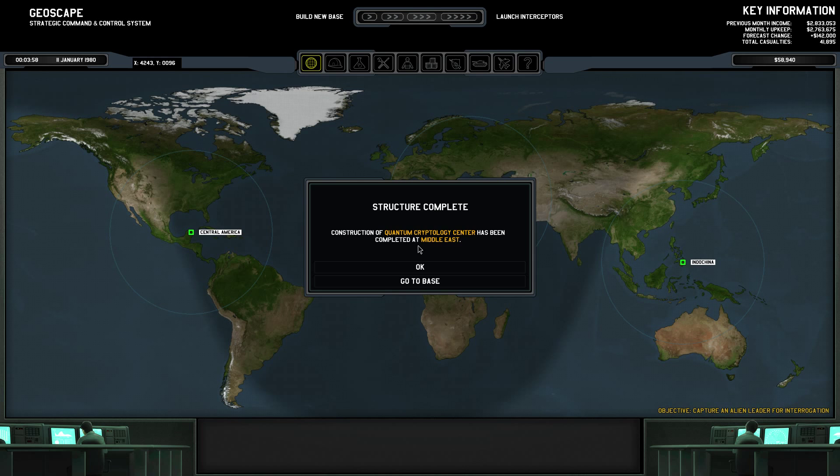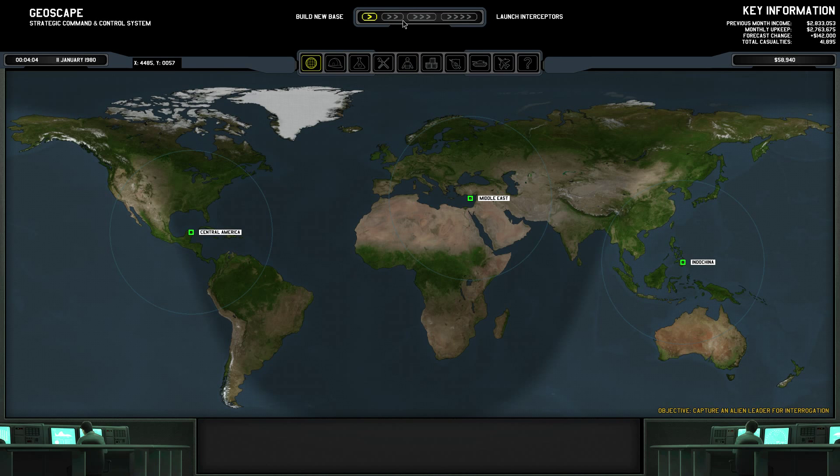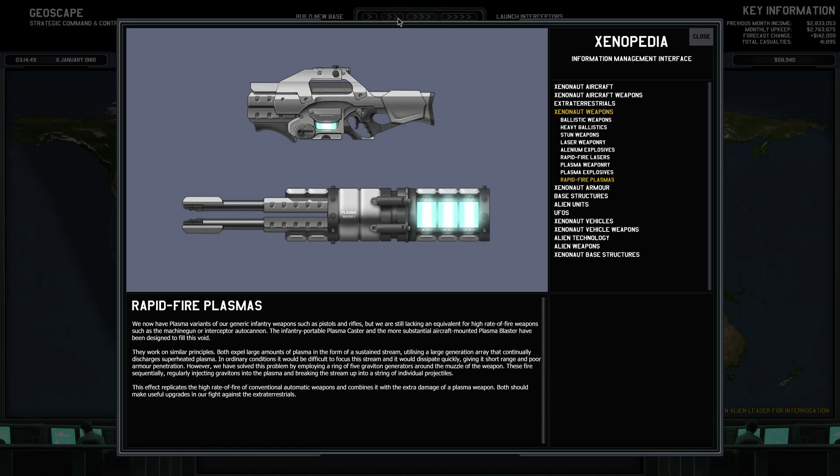Now we have the Quantum Cryptology Center. This building will tell us what kind of missions our UFOs are doing - we can see if they are going to base to get supplies, or doing research missions or terror missions. That's really good. We also now have rapid fire plasmas, so we can build the interceptor cannon as well as a machine gun for our infantry, and perhaps one on our vehicles as well.